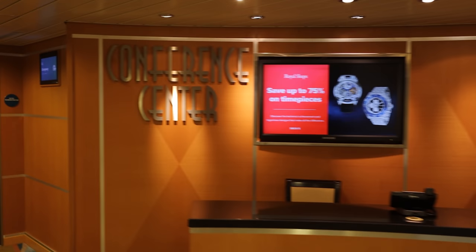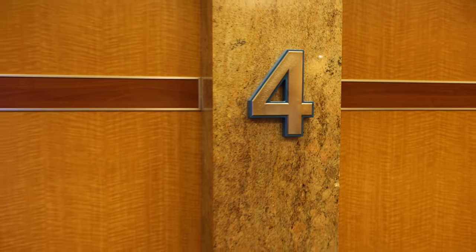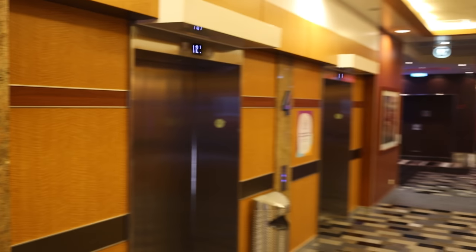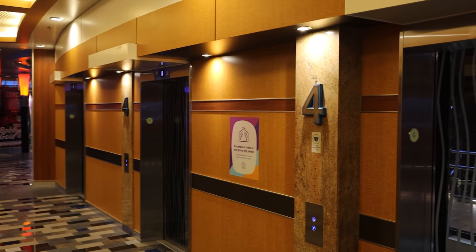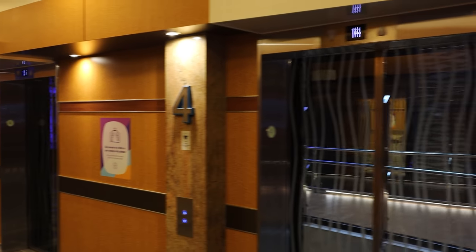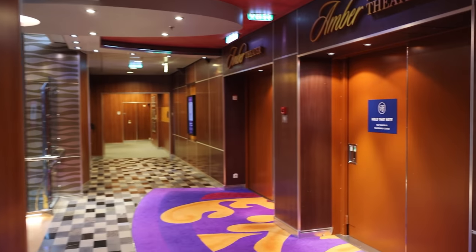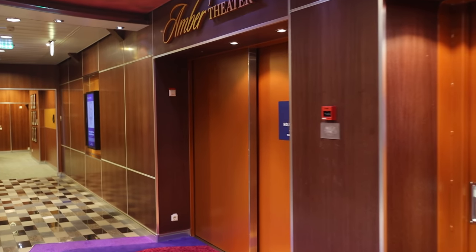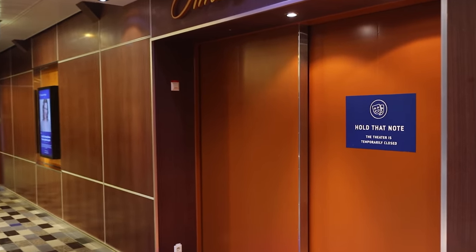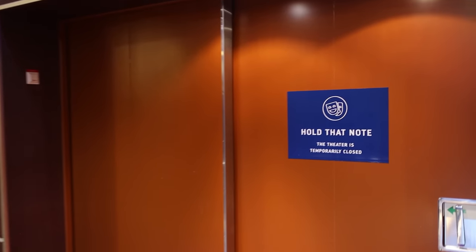That's it for deck 3. We're now on deck 4, at the forward bank of elevators. Deck 4 starts the neighborhoods — this is an Oasis class ship, so you have neighborhoods throughout. This neighborhood is called Entertainment Place, where all the fun and action happens on the inside of the ship. You have Amber Theater right here, where Allure of the Seas performs the full two-and-a-half-hour production of Mamma Mia, as well as headliner acts.